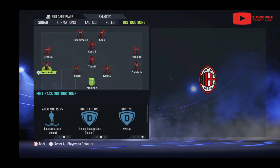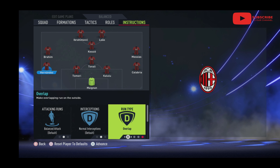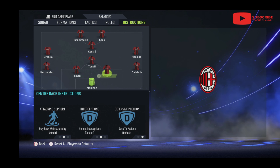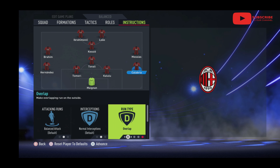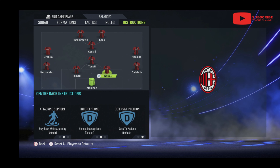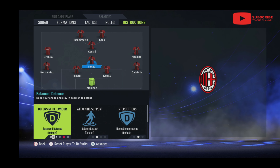Starting at the back - for Theo Hernandez, all I did was add the overlap at the end, as I usually do, because I like an overlap and he's got good support with Brahim there. For Tomori and Kalulu I didn't change a thing. For Calabria, same thing - changed that to the overlap, and that really helped.